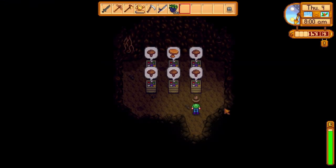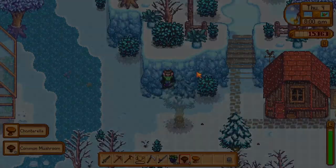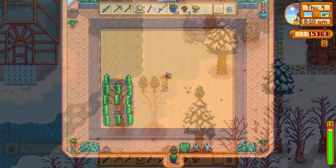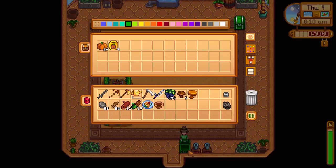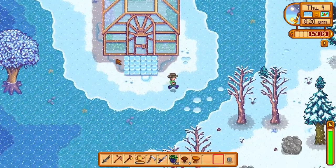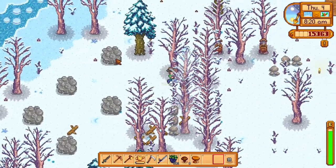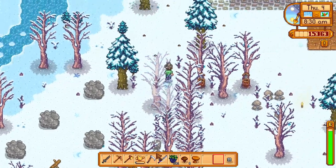I think the cactus is ready in the greenhouse and I'm gonna plant all the pumpkins there as well. I only have four seeds though — I don't want to use all of that room at the moment because I'll still need the energy.